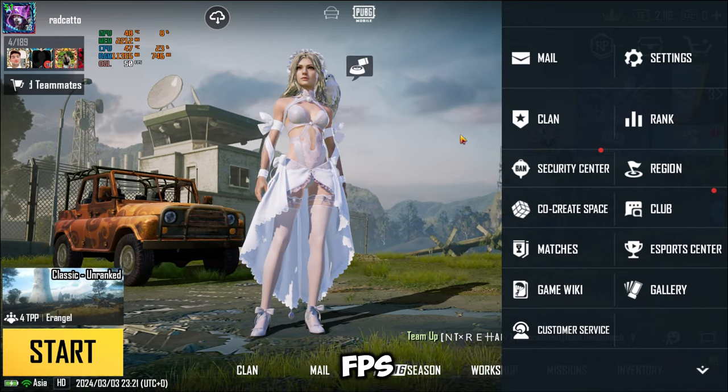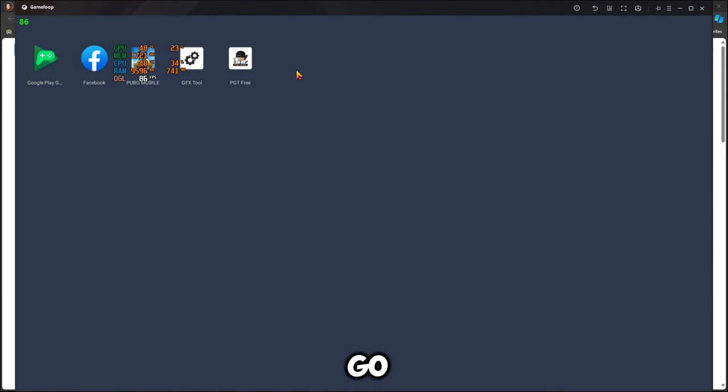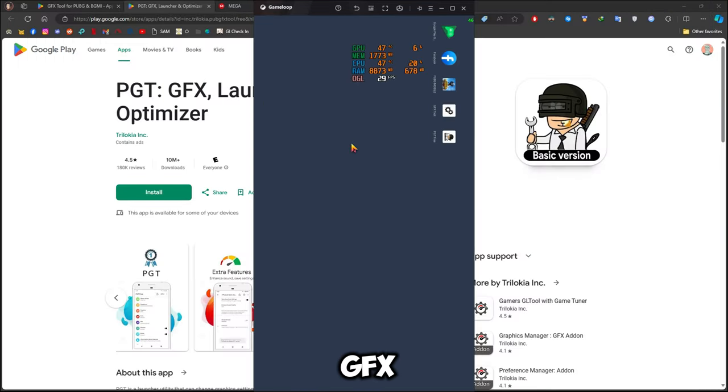I'm getting 60 fps but I want 90 fps, so you quit the app again and go to the second app, which is GFX Tool.